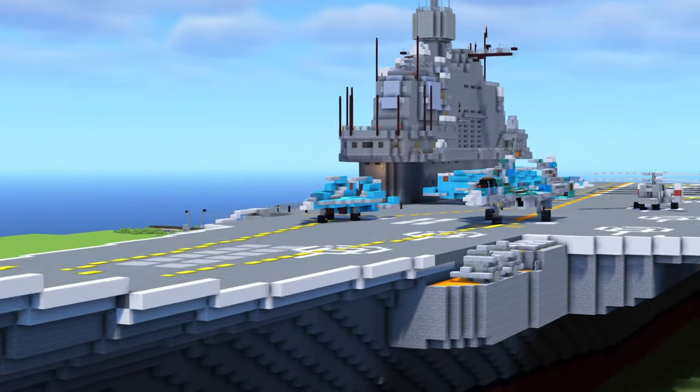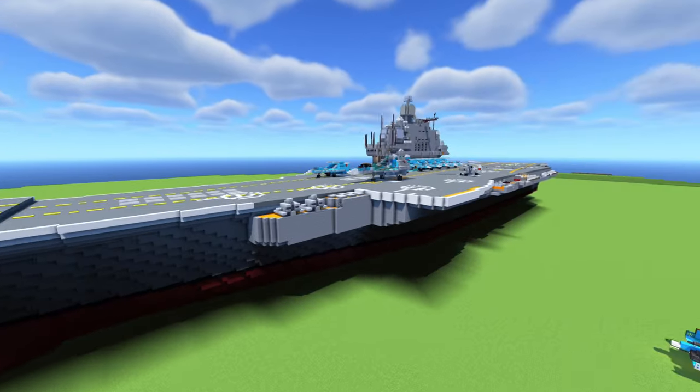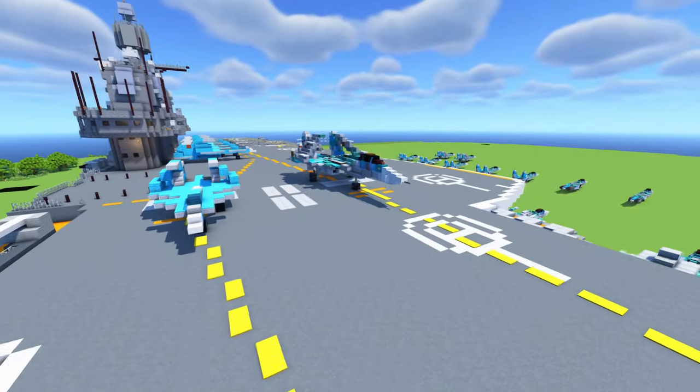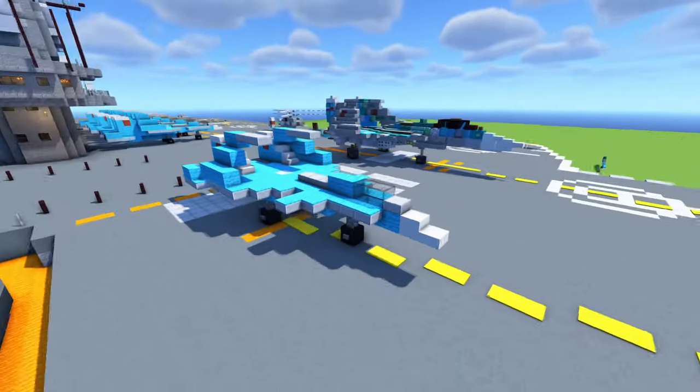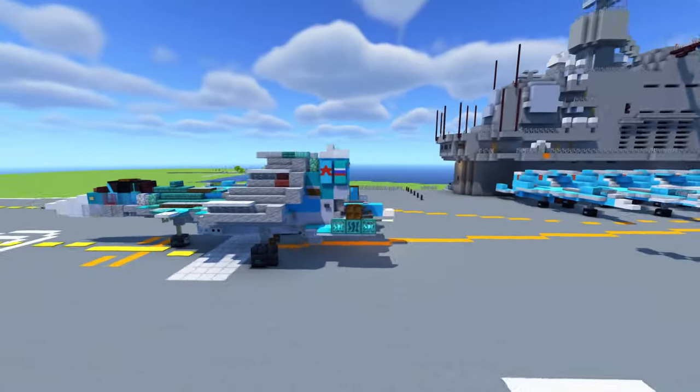Here is the Russian aircraft carrier, the Admiral Kuznetsov itself. I built this in 1-to-1 scale, so it's smaller than the 1.5-to-1 scale. But I just want to have a comparison between the older 1-to-1 scale Su-33 tutorial I did back on my main channel, Crafty Fox, versus the new 1.5-to-1 scale.